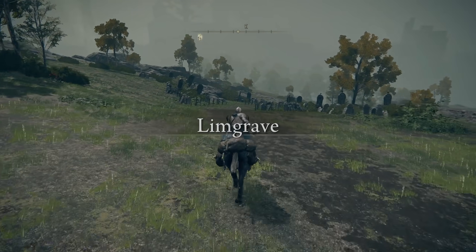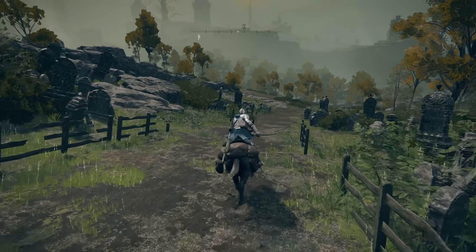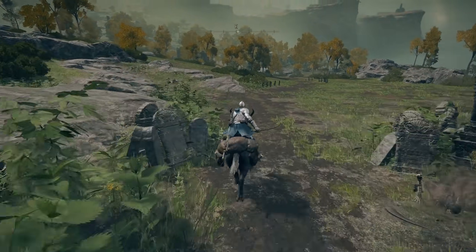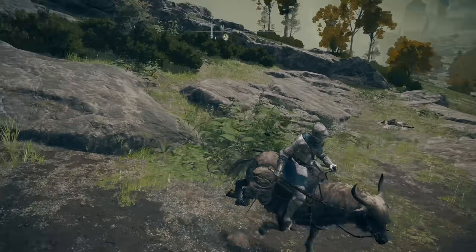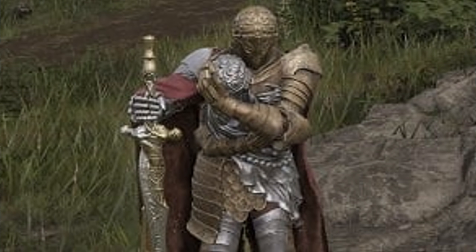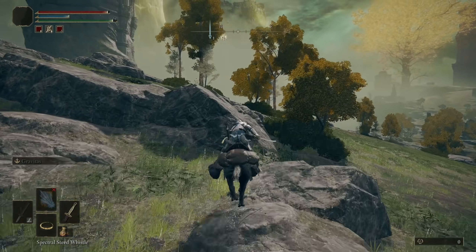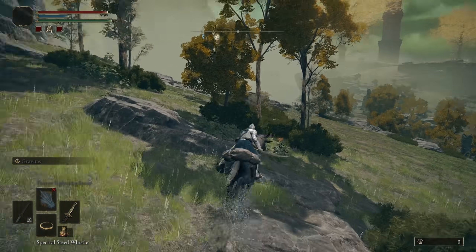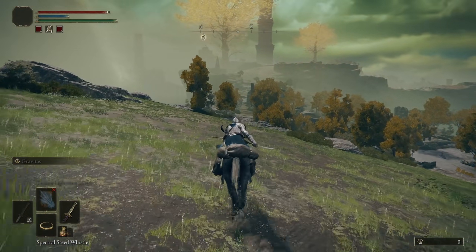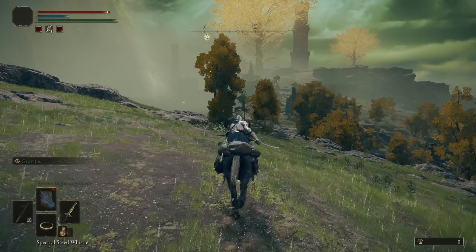So we're at the Limgrave area over here. You're gonna see a random NPC just walking around. Now I don't actually have him here because I'm gonna be doing this the legit way, so he's just gonna be standing right here. I'll try to show an image of what it looks like. All you have to do is just kill him, and once you've killed him you will get everything from him — the entire armor set. If you want to do it that way, that's how you do it. Now let's have a look at how you can do this the legit way without breaking the quest itself.